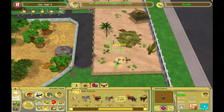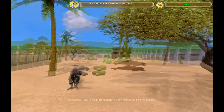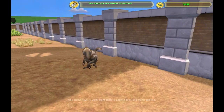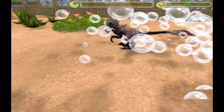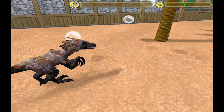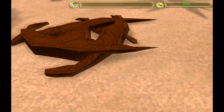Bam, there we go! We now have our other flossoraptor — this one has red eyes and the other one has blue eyes. I'll give you a wash, you're looking a bit scruffy. I don't know — dinosaur meat doesn't look so appetizing.